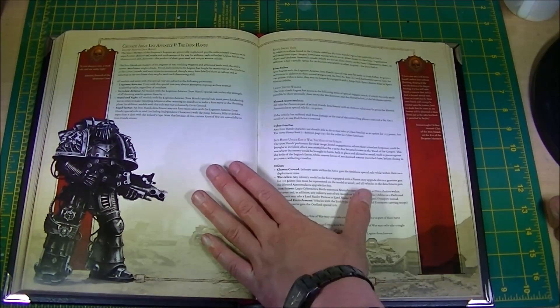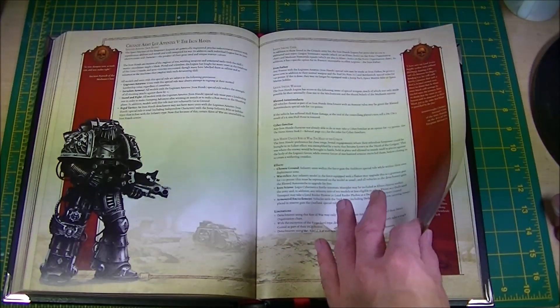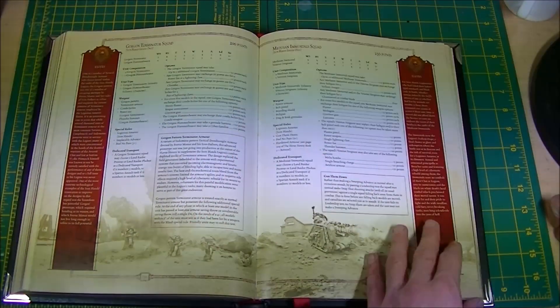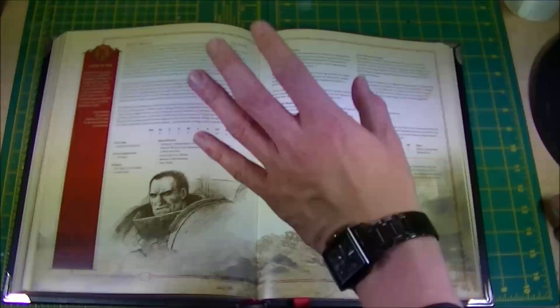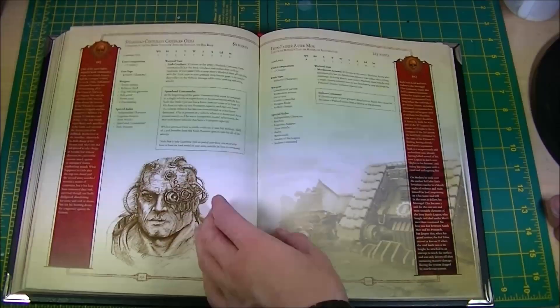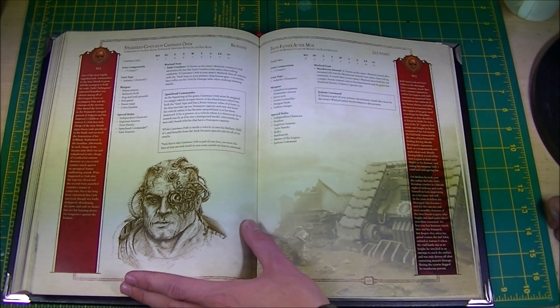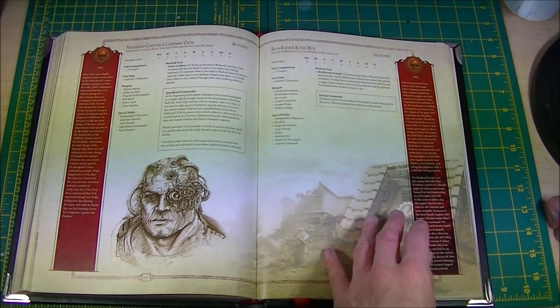And then we're into the New Legions. Iron Hands — their rules, their Rites of War, everything that applies to them. Gorgon Terminators, Medusa Immortals, Ferrus Manus as his rules. A Spearhead Centurion character, Karsterman Orth, Iron Father Ortec Maw.